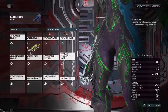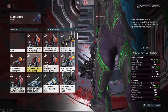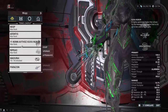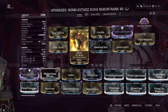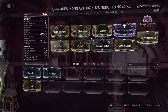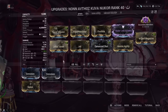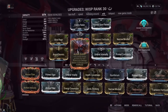Look at a Kuva Nukor build — are you modding for Viral Heat or Viral Electric? Nobody is doing Viral Electric. Everyone is doing Viral Heat because Heat removes armor, Heat is a crowd control status effect, Heat has good damage-over-time math. Electric also stuns, but Electric doesn't have any armor removal. Heat is generally favored a lot higher. But if they were giving me energy regen per second from an Archon mod that works for teammates, I might change my Nukor build for it.